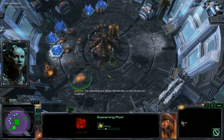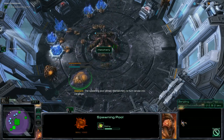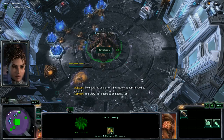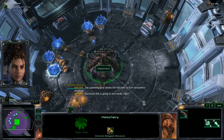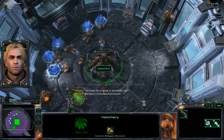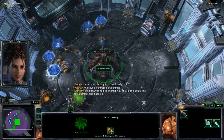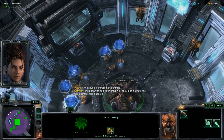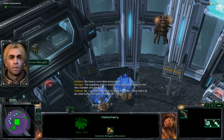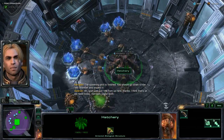The spawning pool allows the hatchery to turn larvae into Zerglings. You know this is going to end badly, right? We have a controlled environment. The spawning pool is finished. You should go down to the test chamber and inspect it. I can see just fine from up here, thanks. I think that's all we need today, Kerrigan. Great work.